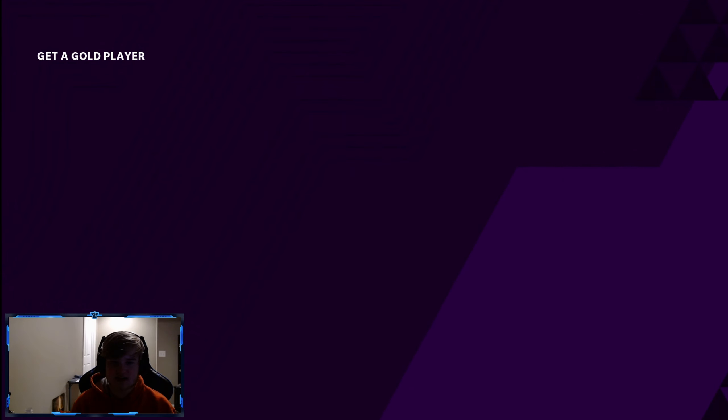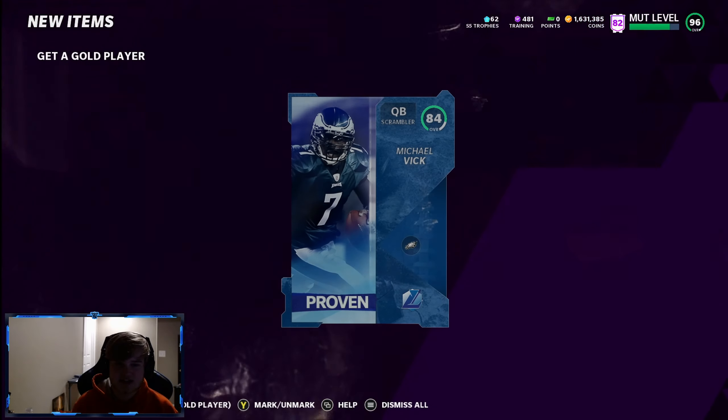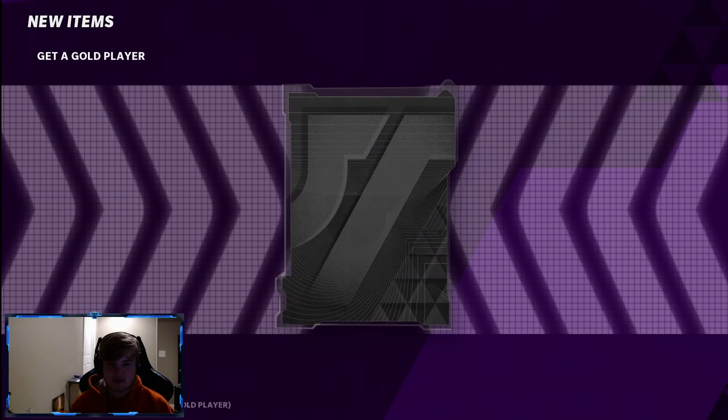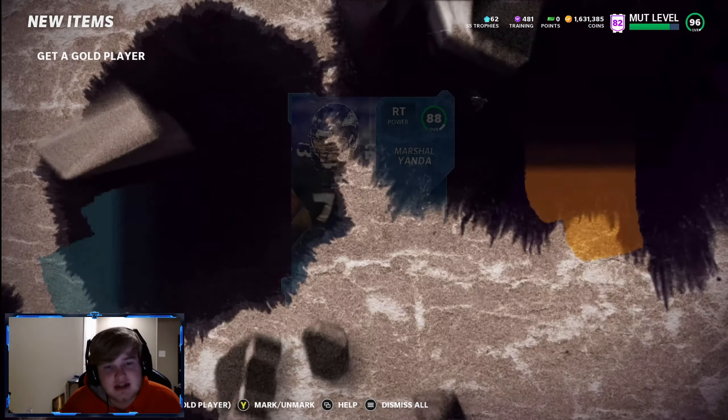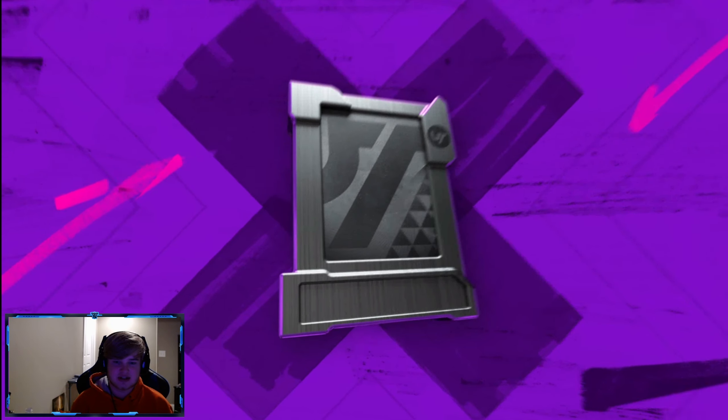Got Malik Jackson, McGlinchey was right there — 85 McGlinchey's pretty good. You got Malik Jackson, John Johnson, Troy Hill. It's just awesome, dude. Now it's Marshall Yanda, 88 overall. These get-a-golds are kind of heat, dude. These get-a-golds are kind of good.